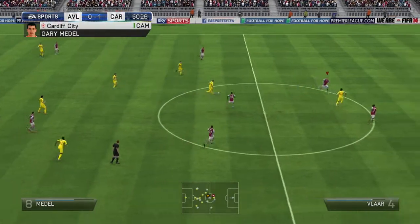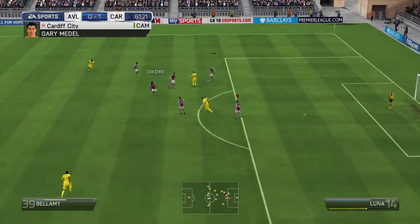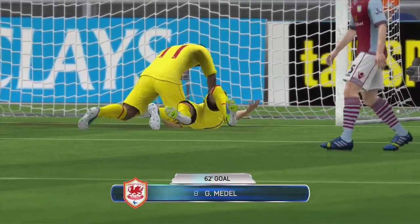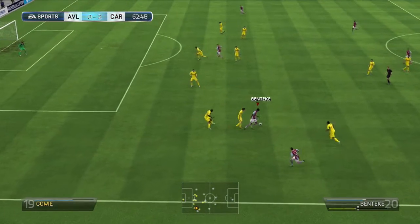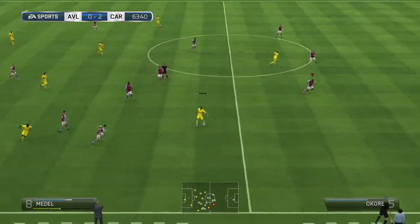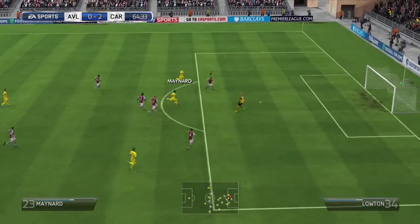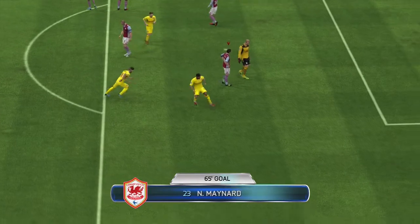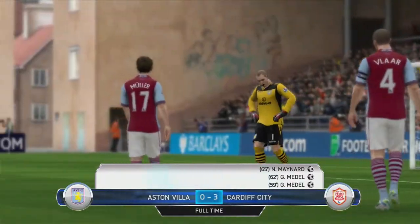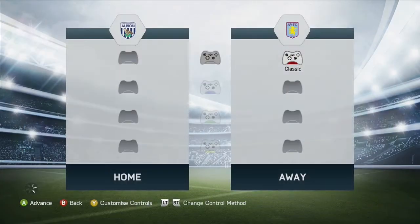I felt like we had the momentum throughout the game and after conceding that first goal we just fell apart. The defense basically passed it back to their player — I don't feel like I had control over that — but Medell gets his second goal to make it 2-0 for Cardiff. Then Medell plays a through ball and that was completely my fault; I pulled off a defender, I think it was Vlar. I'm just bad at defending right now. I need to be more patient — when it's nil-nil I'm patient, but once I get pressure I play badly, and we ended up with a 3-0 loss.